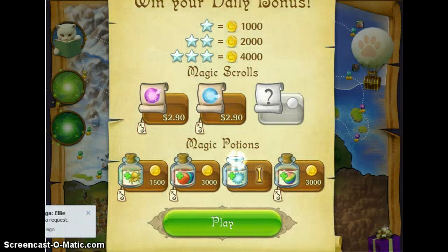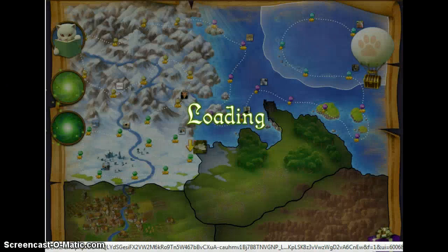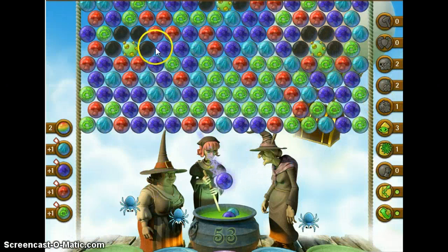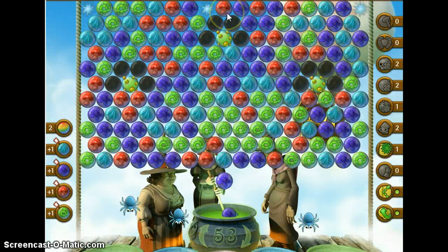Okay, I'm trying this again. I made a lot of really stupid mistakes in the first game trying to rush through for the video. We have an infection on each side and one up in the middle, all covered on the top with black bubbles and only two rows from the ceiling.